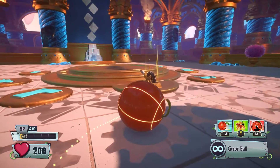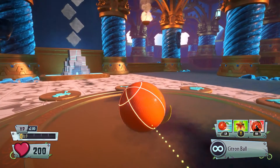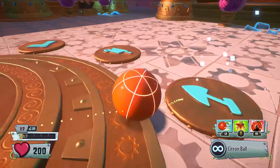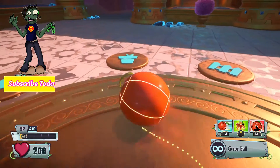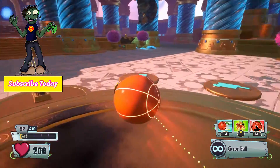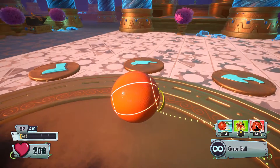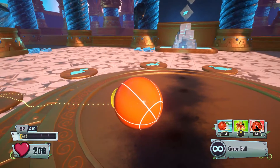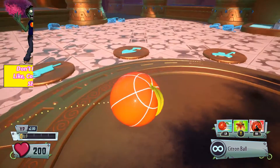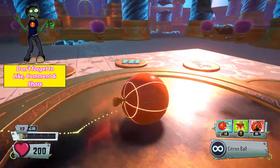Hey guys, welcome back to another Garden Warfare 2 video. Today we're going to be entering the code, fighting the bosses, and seeing what reward we get — hopefully everything goes well. We've got spade, pot, fence, and it's worth pointing out that these codes are unique to me so you won't be able to copy them. We've got barrow, boot, lawnmower, can, and a flamingo.